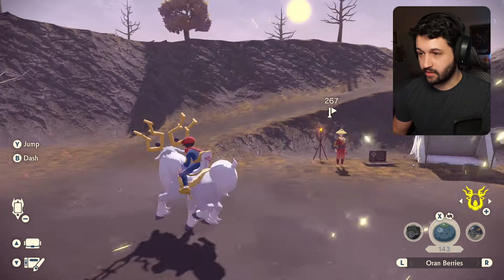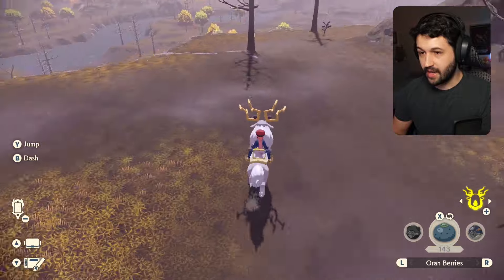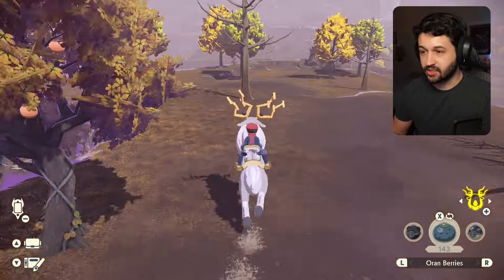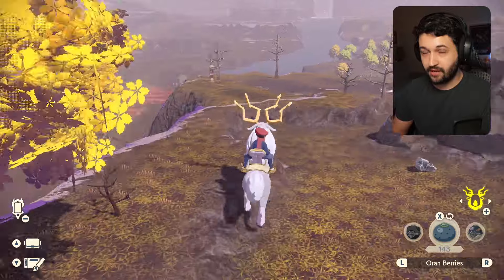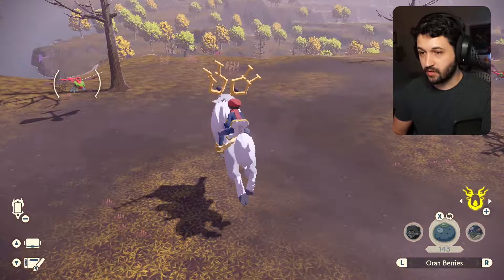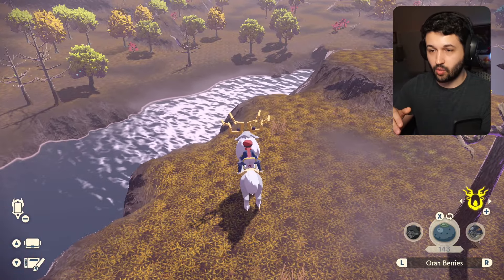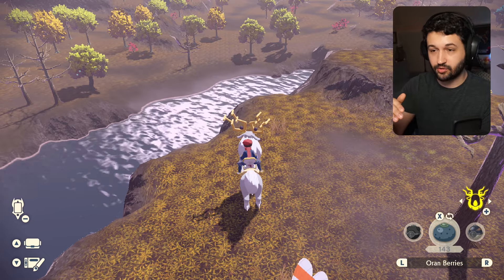We're going to hop on our mount and make our way across. As you can see there's a river between us and the destination, so that's a bit of a problem. The game wants you to have Basculegion to actually reach this area, but after playing around with it I found a way to get there without one. If we go to this side of the little cliff, you can look across the water and see the ground actually connects down into the water, which means the trainer can swim a very small distance to get back onto the ground.